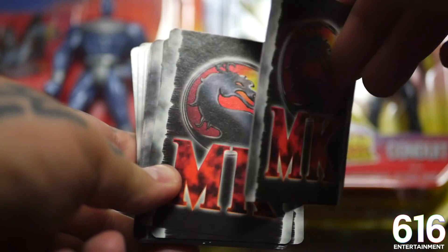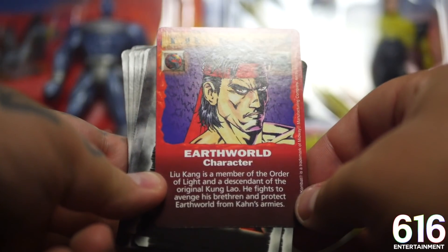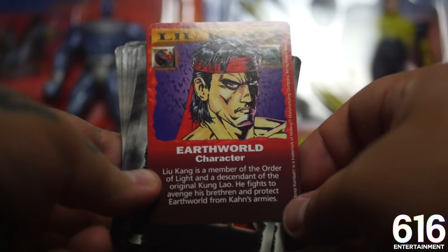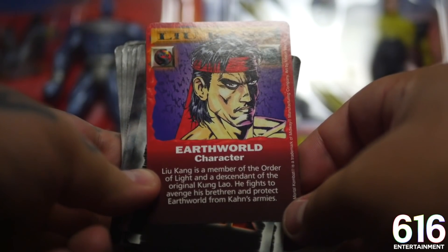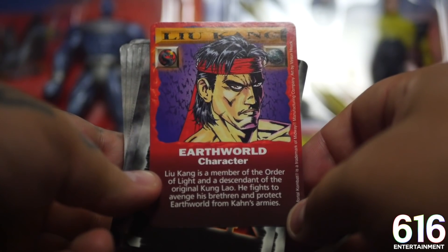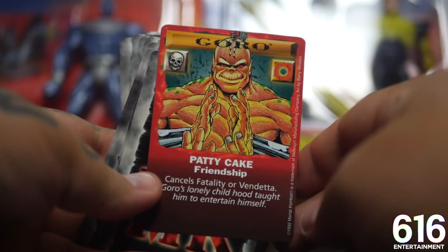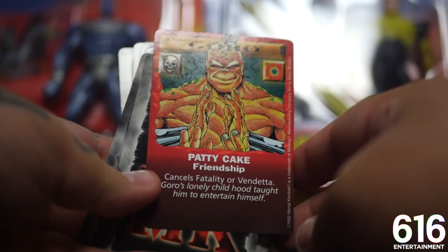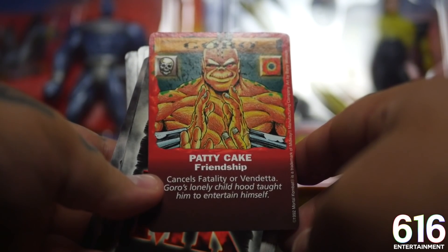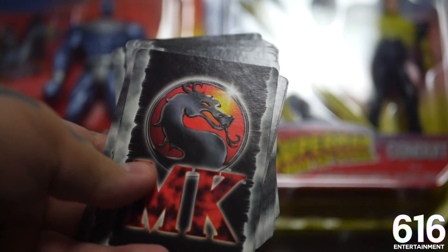Onto the cards! Should we just flip these around and judge them as they come? We got a Liu Kang card here. Very cool - Liu Kang is a member of the Order of Light and a descendant of the original Kung Lao. He fights to avenge his brethren and protect Earthrealm from Khan's armies. Very cool. We can kind of just rifle through these pretty quickly. Goro pattycake - how about that? Pattycake friendship, cancels fatality or vendetta. Goro's lonely childhood taught him to entertain himself. So some of these are going to have a pretty good sense of humor to them.